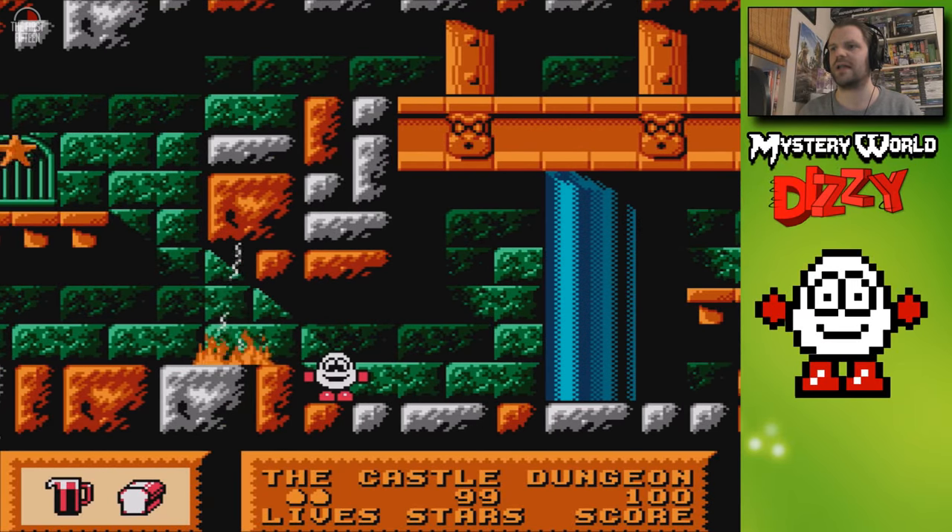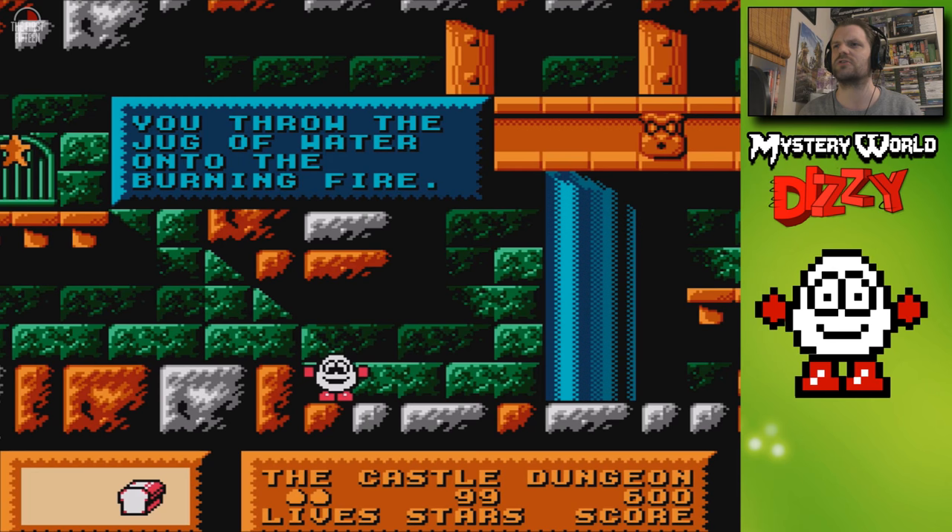As is the case with the mechanics of Dizzy games, you have to drop things in order to use them — it's got its original NES style going on. I put down the piece of bread, pick it back up, put down the jug of water, throw the jug onto the burning fire, and the fire is out. I can now escape.